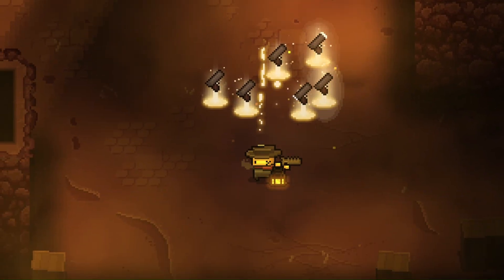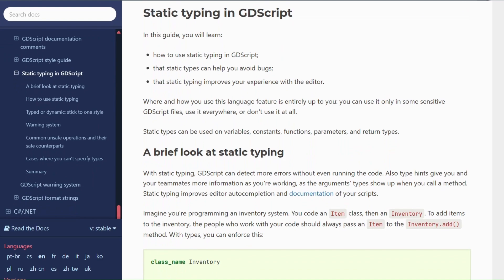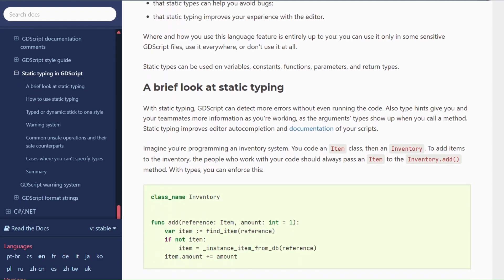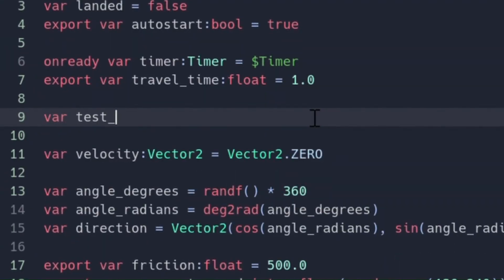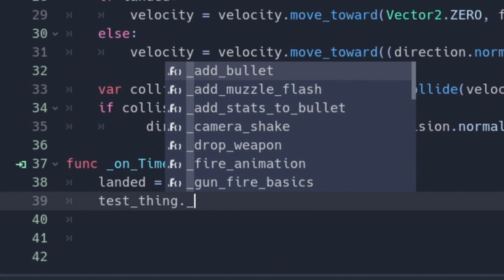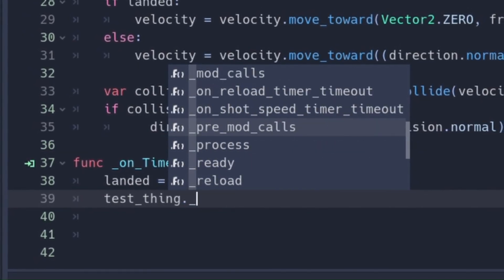Speaking of things you guys always yelled at me to do: static typing. This is dope. I can't lie — at first I was a hater, I thought it was stupid. But the second I realized that you could tell Godot that a node was a custom class, and then it knows all the functions that custom class has, that sold me. Plus everything feels cleaner now; I feel like I'm doing things right. No more glazing static typing, but if you're not doing that, you should.